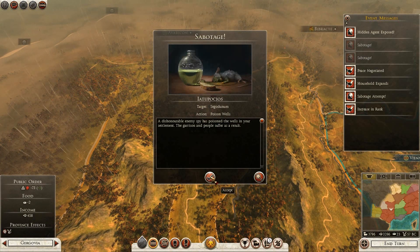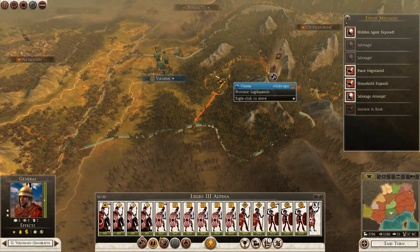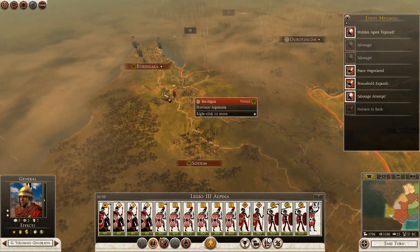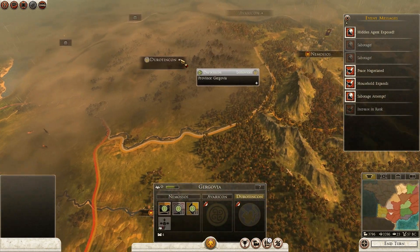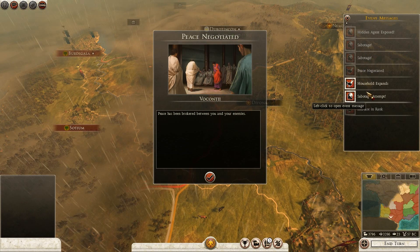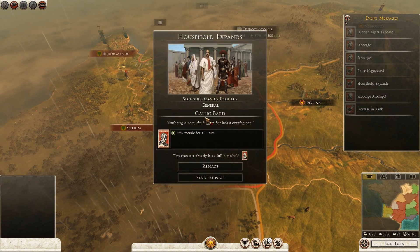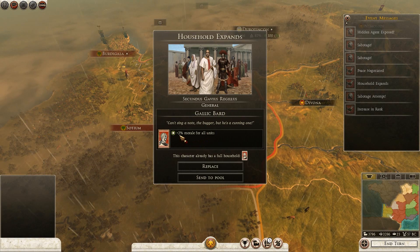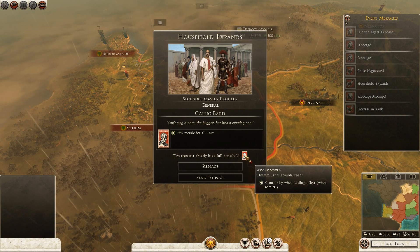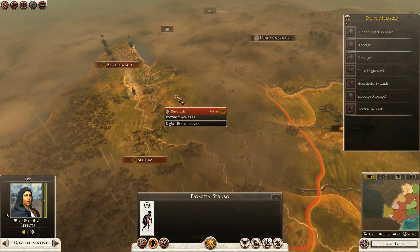So as much as I wanted to use the 3rd legion to destroy the Vaucontii, I can now use them for other matters, which will include destroying the Vivisai and then we can move north towards the Lemovesis. The household expands for one of my generals - Gaelic Bard: plus 2% morale for all units, and he currently has plus 1 authority when leading a fleet. We're going to replace that because if he is not controlling a fleet then it is pretty pointless.